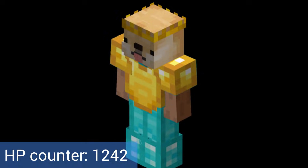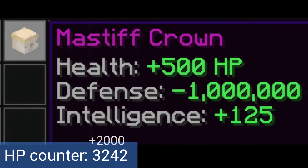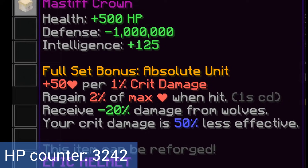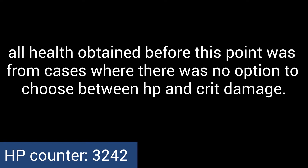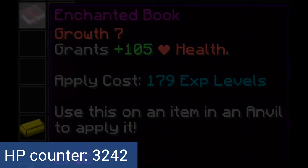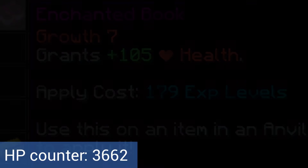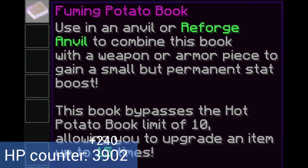Now, an important thing to note is that there's an armor set which specializes in health: Mastiff armor. Each piece gives 500 health by itself, and the full set bonus gives the Absolute Unit ability, which grants 50 health for every one critical damage. This is a massive amount, so from now on we'll be focusing on critical damage. If the armor has Growth 7, it gets an extra 105 health on each of the four pieces. Ten hot potato books and 5 fuming potato books give each piece another 60 health, so the total is now 3,902 health, ignoring the Mastiff ability.